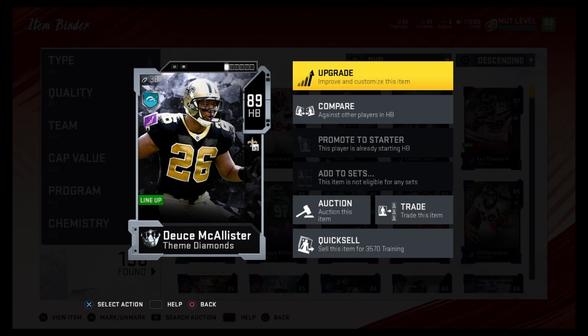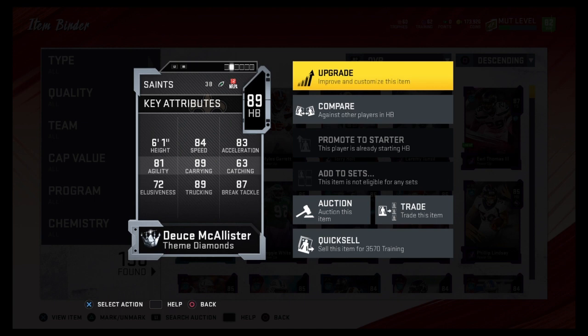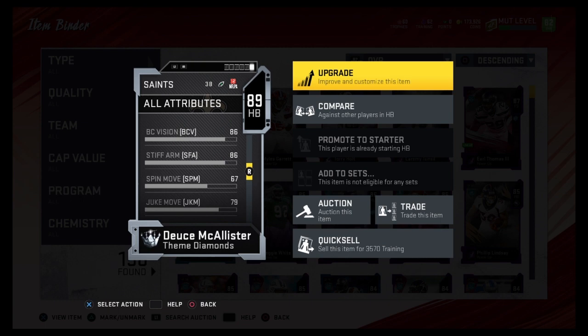He's got 84 speed, 83 acceleration, 89 truck, 87 brake tackle, 89 carry, 81 agility. He does only have 67 spin and 79 juke with 63 catch.